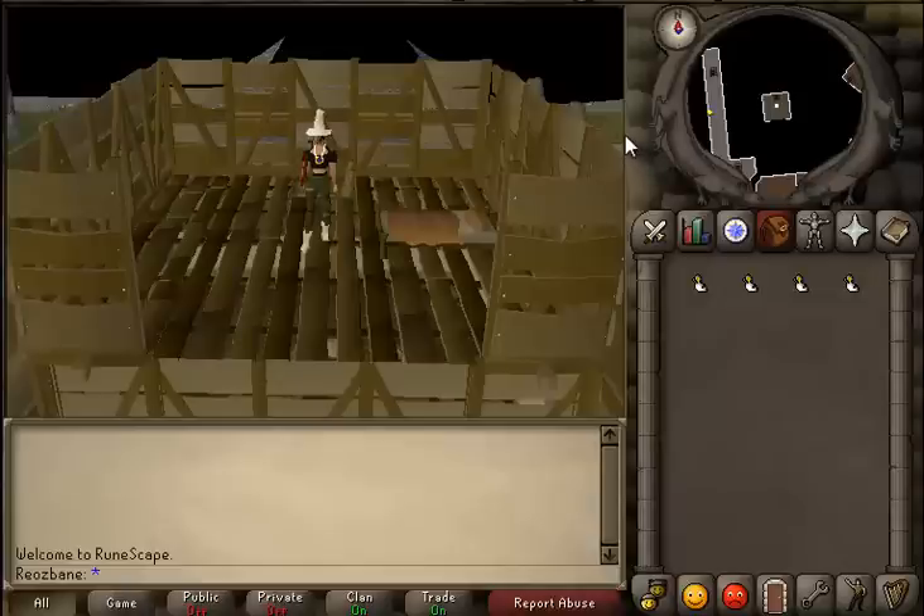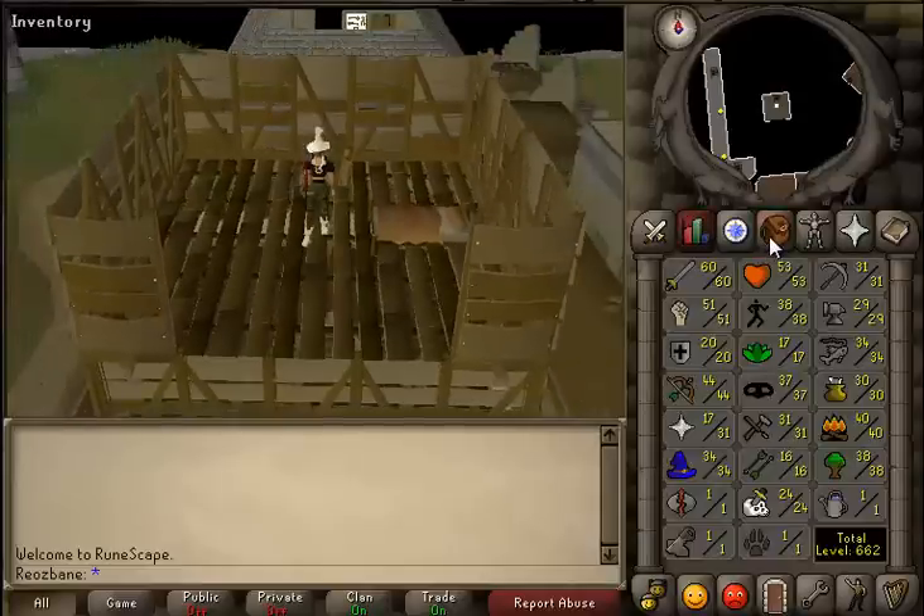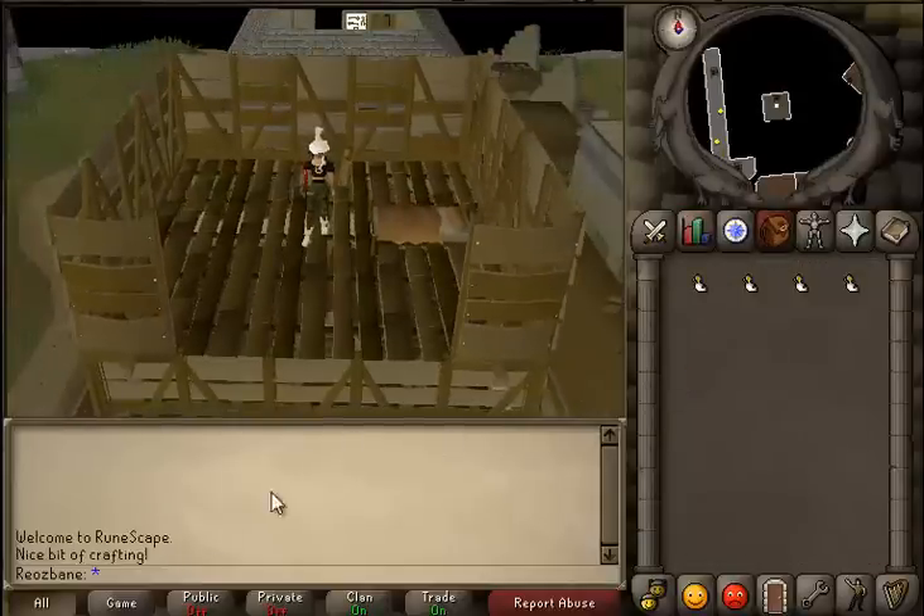I'm not sure exactly how you do it, but I think you need one steel bar and one regular plank to create a toy mouse.